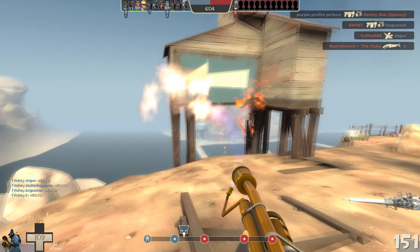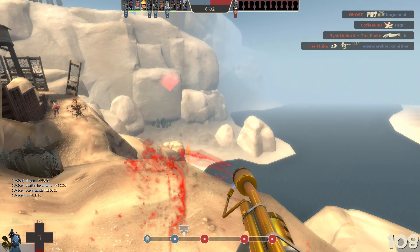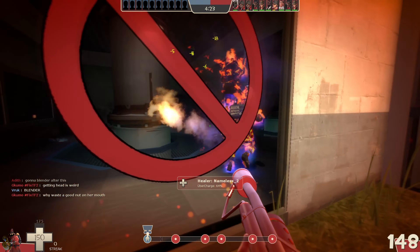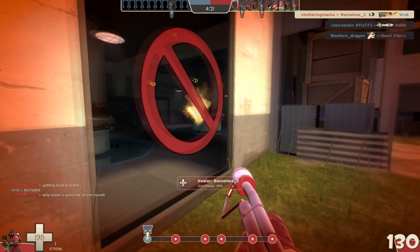Air Blast can push enemies around. This is good for preventing enemies from advancing, getting a troublesome opponent away from you when you're losing a fight, pushing enemies into dangerous positions or off of cliffs, and most of all, Uber Denial.